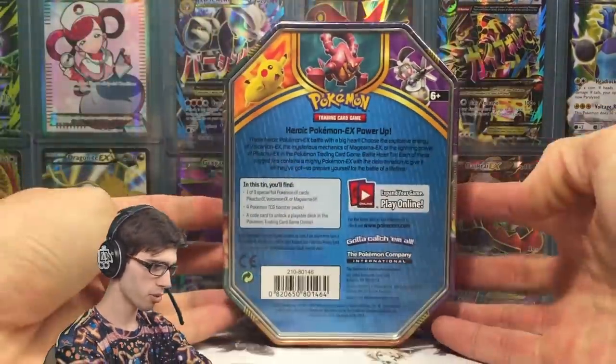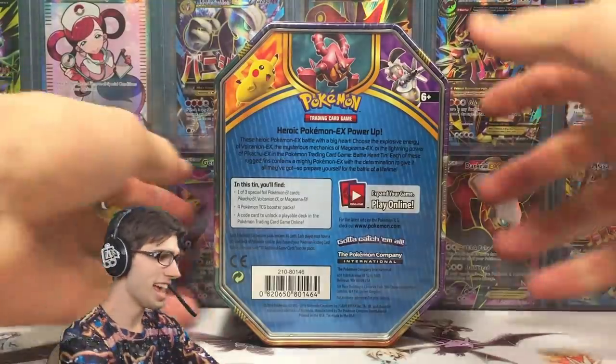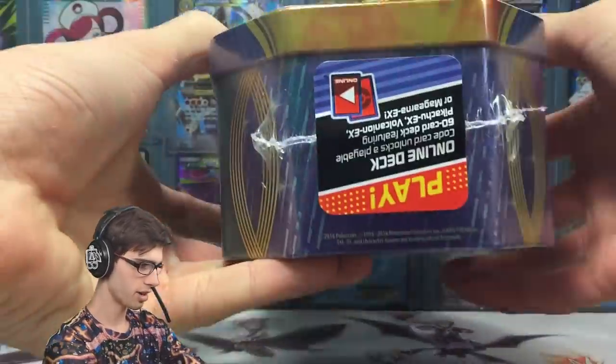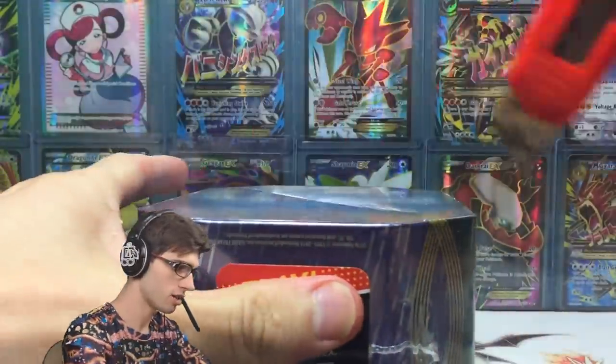As you guys can see, today we're kicking it off strong with Pikachu. This released not too long ago. If you guys want to pause and have a read on the back, feel free to do so. On the tin we've got Volcanion, Pikachu, and Magearna in the trio, plus the little sticker for the deck and all that sort of jazz.